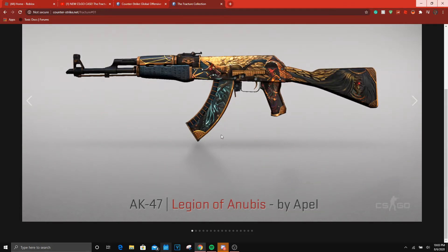The Legion of Anubis — it's like a PP-Bizon Judgment of Anubis but on an AK. I mean, they've added really good AK skins recently — all the AK skins past Pink are really good.